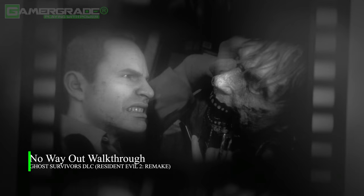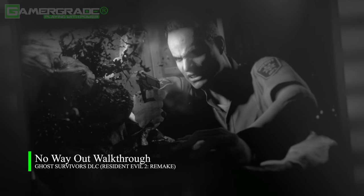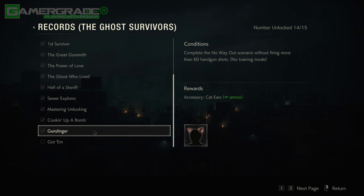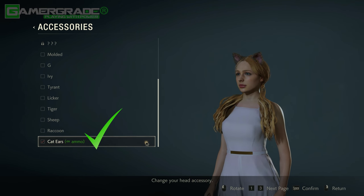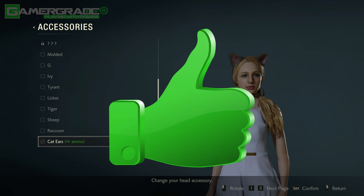What is up guys, as usual it's Jay, and in this video I'll be demonstrating a step-by-step walkthrough to complete No Way Out from the Ghost Survivors DLC for Resident Evil 2. This guide will show you the easiest way to unlock the Gunslinger record, which unlocks the cat ears accessory, which when worn will allow infinite ammo for all four DLC missions.